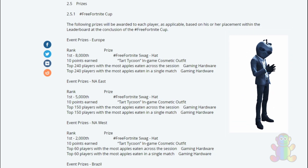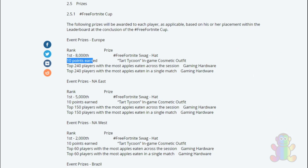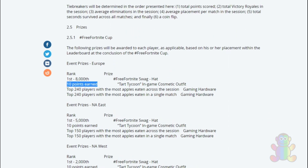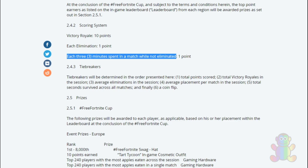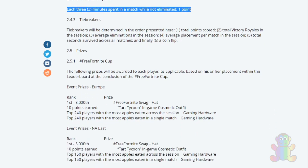If you are able to earn 10 points, you're going to get a Dark Tycoon in-game cosmetic outfit. So how do you get 10 points? The point system is explained here: an event Victory Royale gives you 10 points, each elimination gives you 1 point, and each 3 minutes spent in a match while not eliminated also gives you 1 point. This is very easy — you only need 10 points to get these rewards.